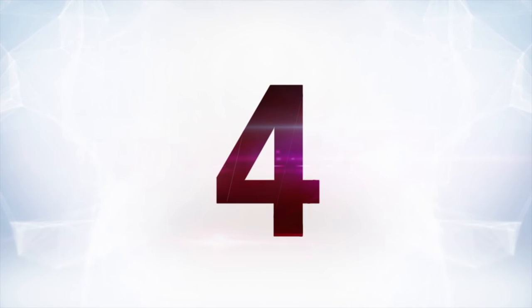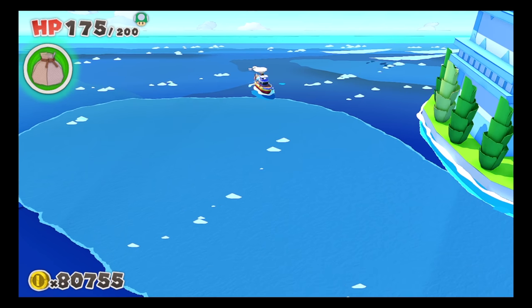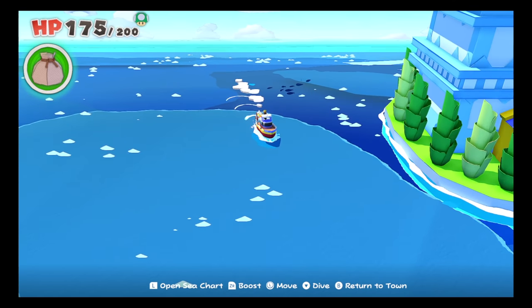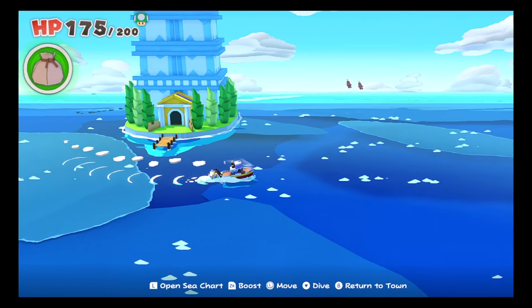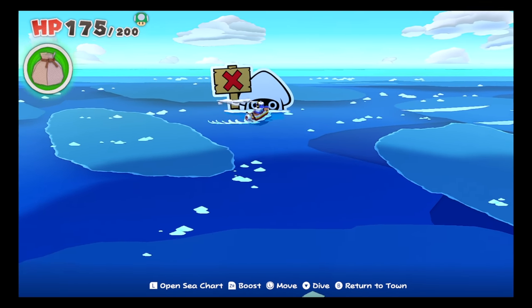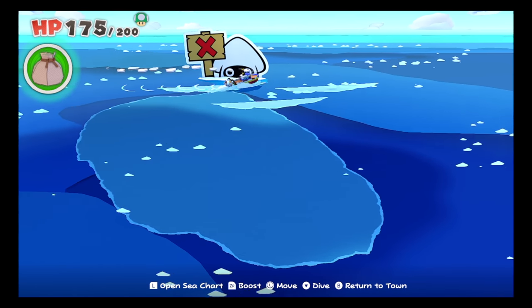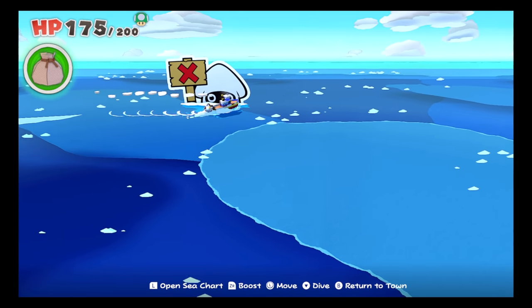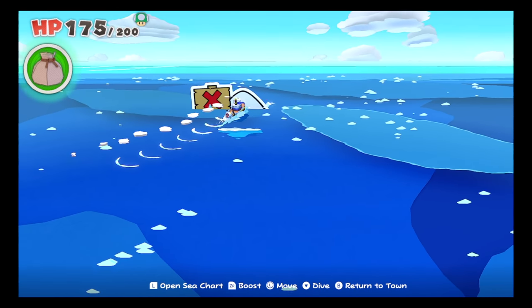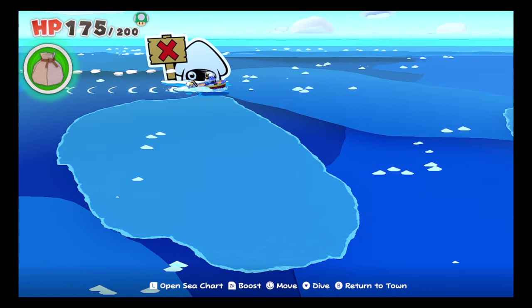At number four is Paper Mario: The Origami King — another cute one. One chapter is all about exploring an area called the Great Sea, a huge open area. But if you do go outside the map, the game will stop you by having a giant Blooper appear holding a sign with a red X on it, blocking any and all progression from that point. It's basically an invisible wall, but it's kind of funny because it's a Mario character holding a big sign with a red X on it — more charming than just an invisible wall.